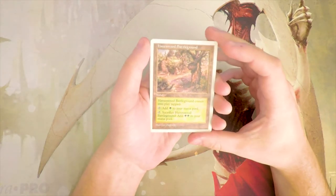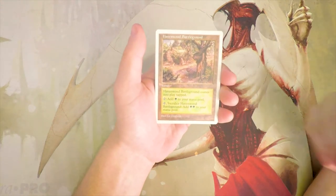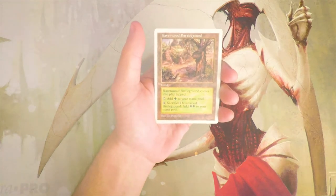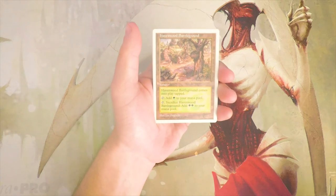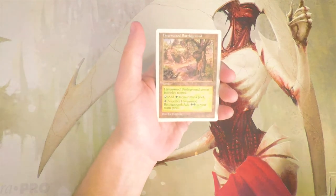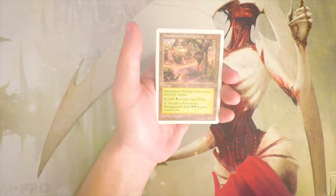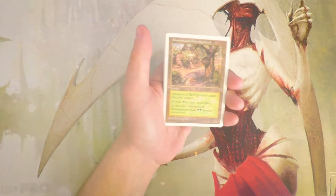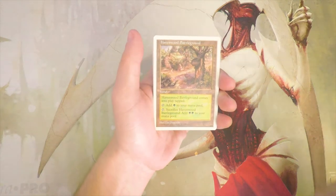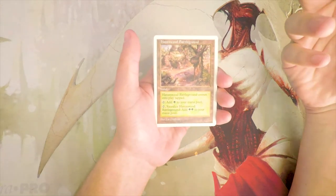We start off with Havenwood Battleground — it's a land that comes into play tapped and can tap for green mana. You can also tap it and sacrifice it for two green mana. I generally don't like things like this — it enters the battlefield tapped and it's basically just a Forest. That said, if you're in a really heavy green deck and want to skip ahead a turn to play some big fatty, there are definitely uses for this.